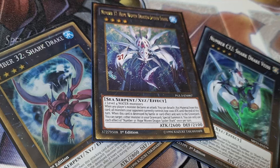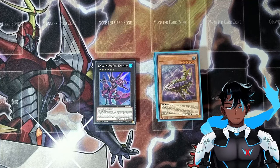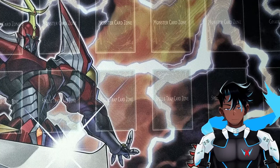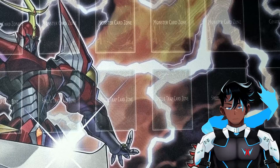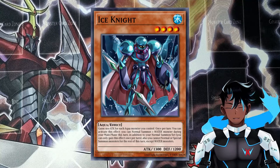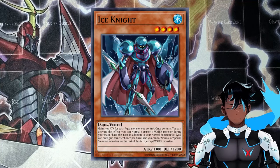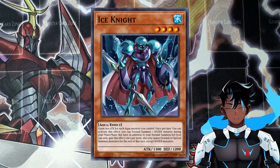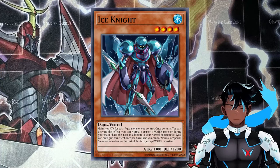You can absolutely add a ton of disruption and removal tools to really make this deck pop. Before I go, I want to give you guys some alternative options for cards that can fit in this deck. Monster-wise, there's not too much I would recommend outside of what we already run. However, when testing, I did find some use in the card Ice Knight — a level 4 Aqua monster that gains 400 attack for each Aqua monster you control. It also gives you an additional normal summon for a water monster during your turn, but it locks you into only summoning water monsters for the rest of the turn, which isn't a problem. I'd recommend it at probably 2 or 3 copies.